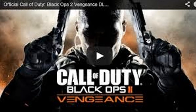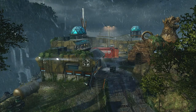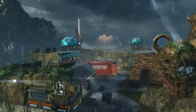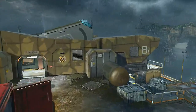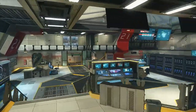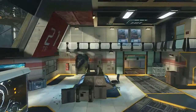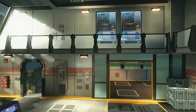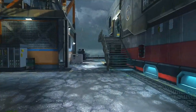Hey guys, it's MaizeMan112 and today I'm bringing you a flyover, a quick run-through of all the new maps that just dropped with the new Vengeance Map Pack. The first one we're gonna look at is Uplink. You guys are gonna say this map looks really familiar — if you were anticipating this, it's just a retextured Summit from Black Ops. A lot of people are complaining about how they're repackaging old maps and bringing it to us when we're still paying for it.